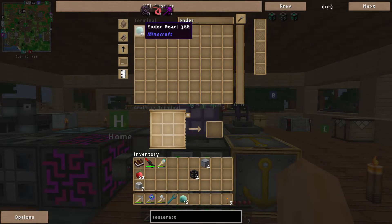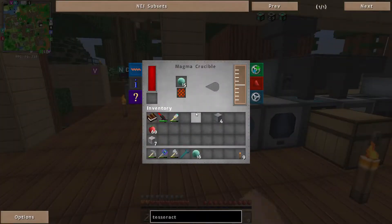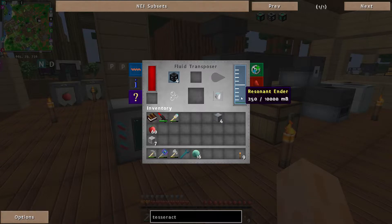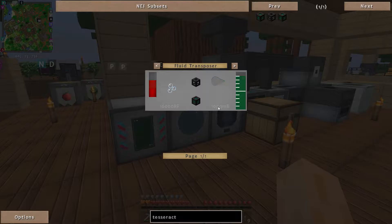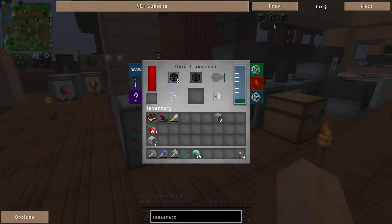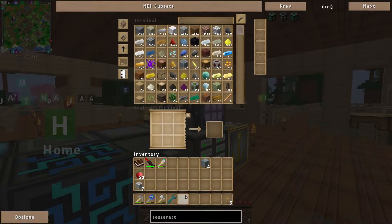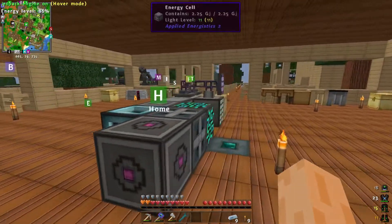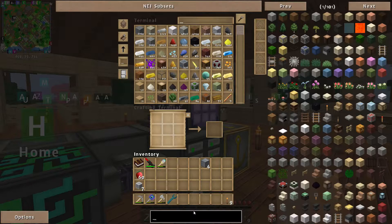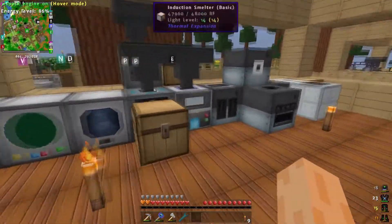Right — one, two, three, four tesseracts. We need to fill these with ender, so let's start melting down some ender pearls. We need four ender pearls to fill up a tesseract frame. That will actually be enough to fill one up. We only need one stack of ender pearls, which is fine. How much more reinforced iron have we got? Is it enough? Let's go back to turbine.